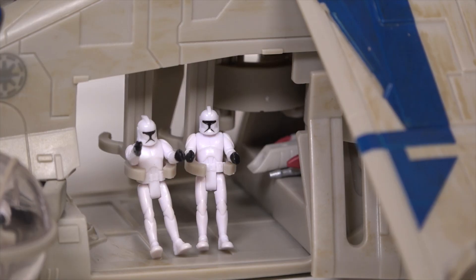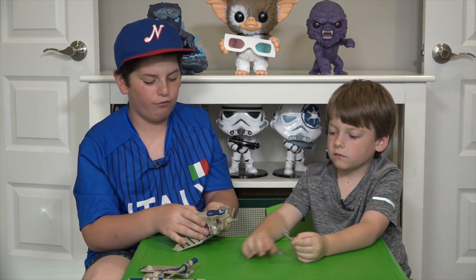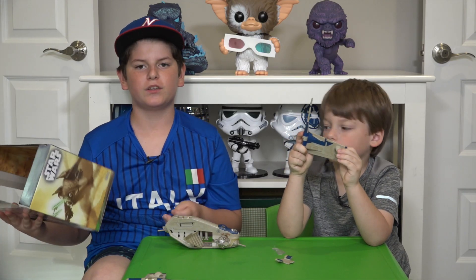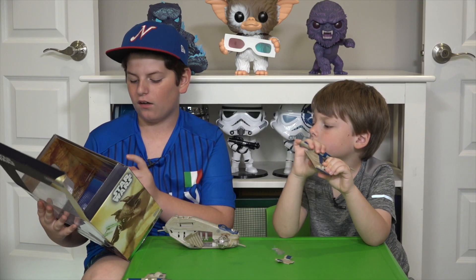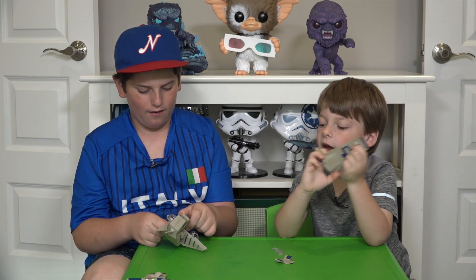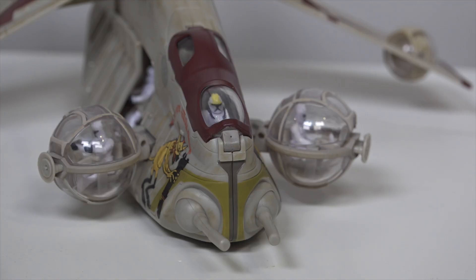This is series three of Micro Galaxy Squadron. They have four gunships: Plo Bros — that's what we have, Plo Koon's Gunship — Crumb Bomber, Separatist Nightmare, and Coruscant Guard Gunship. The Plo Bros is my favorite, that's why we got it. Later on we're going to do a different video on one of the different ones in the series.